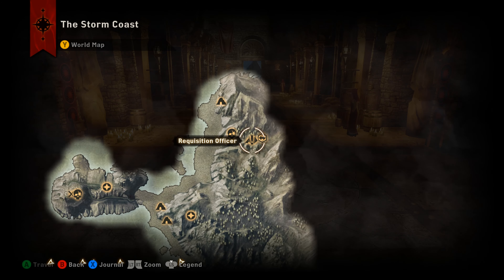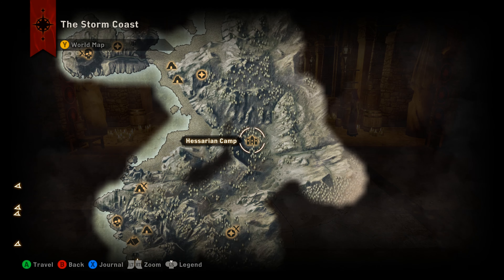Once you have that and get it crafted, come all the way down here to the Heserian camp and challenge the leader. Make sure you put the amulet on after you craft it so that you can come down here and challenge him.